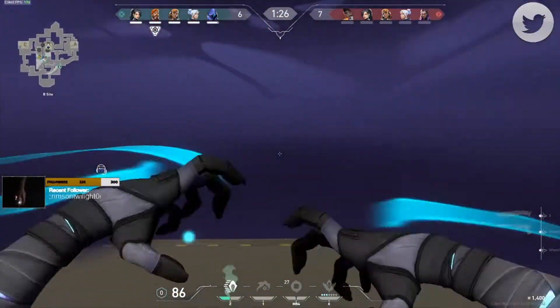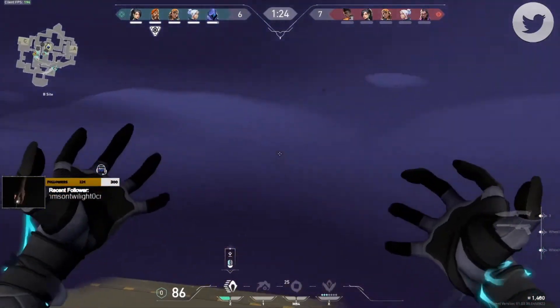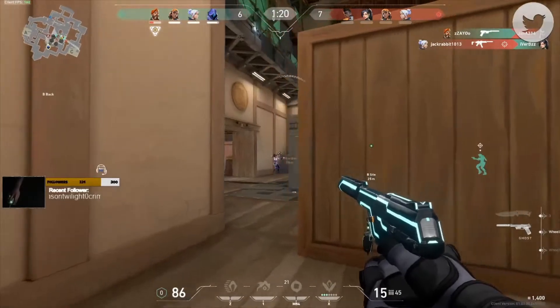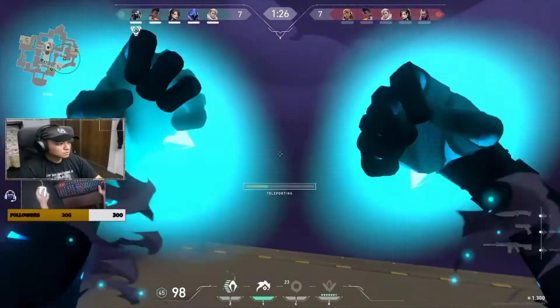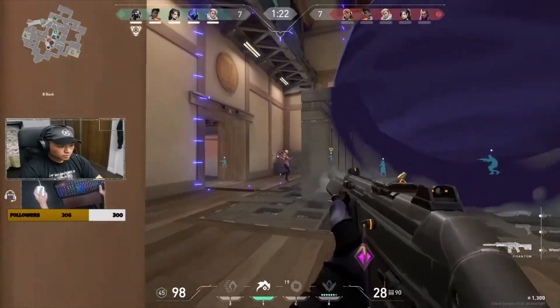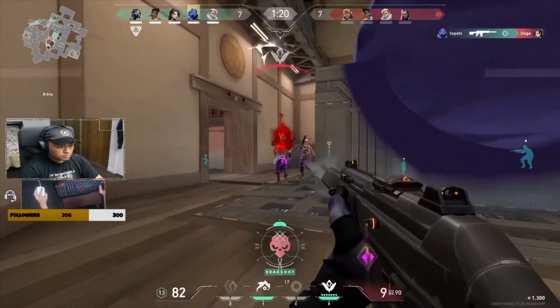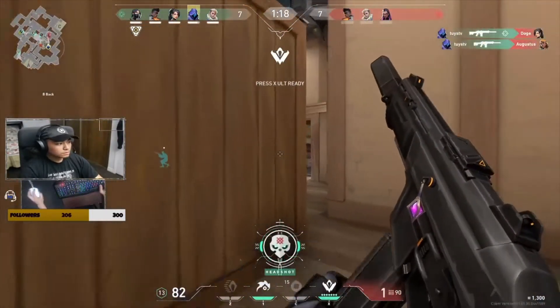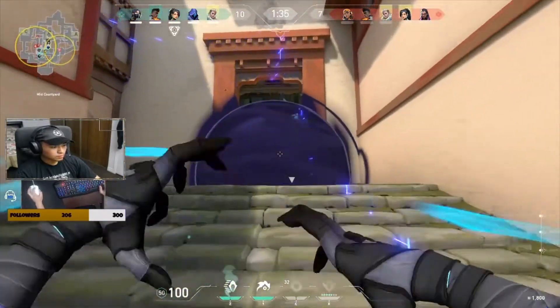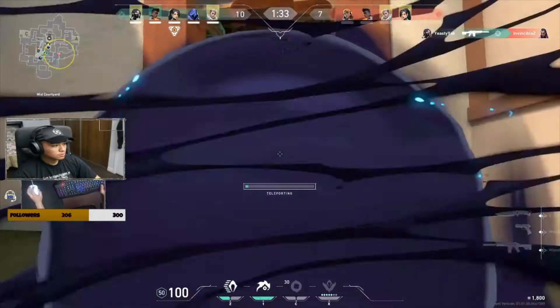If you have a Brimstone on your team, try to make him smoke the middle so you don't have to smoke that one, and then you have an extra smoke to work with while you're already in the site. Also, Sage usually plays B, so she's usually going to put a wall down in the middle. Just make sure that you jump before you TP and make sure that the green indicator is at the top of the generator, not on her wall.